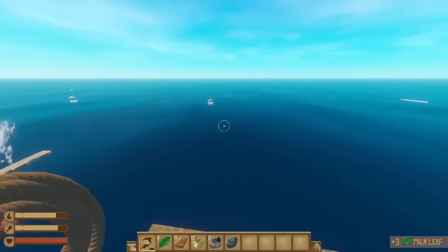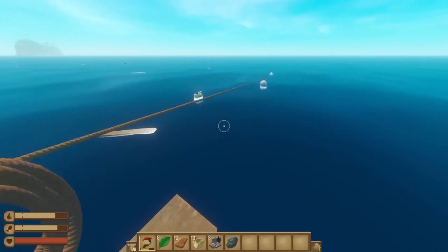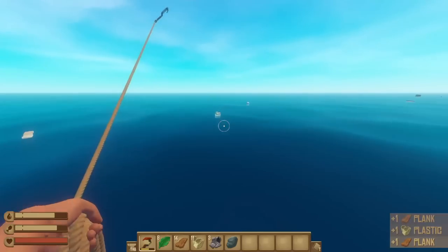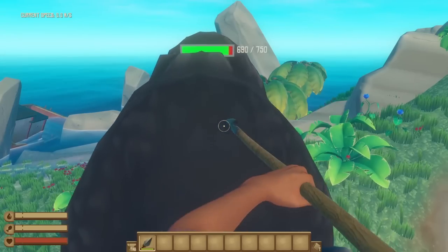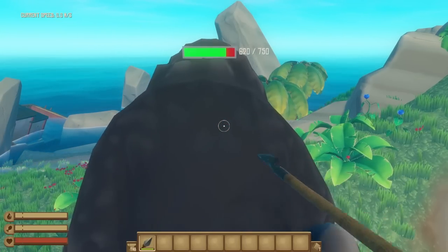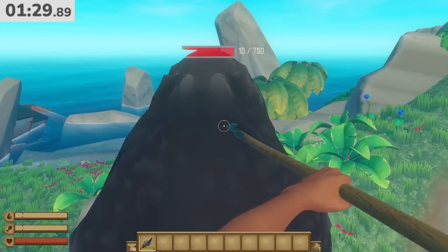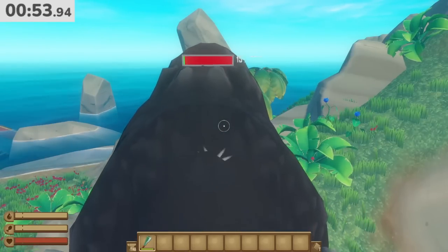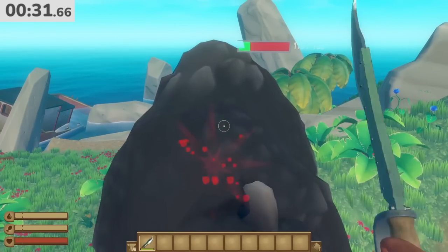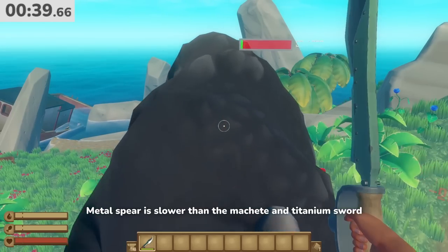I'm honestly very skeptical about the next one. There's always been debate about what Raft's best weapon is between the Metal Spear and the Machete, due to the Metal Spear supposedly hitting your target faster. I tested this using the Metal Spear, the Machete, and the newly introduced Titanium Sword. I spawned Mama Bear in a location she couldn't escape to get the best read on damage over time. It took almost exactly a minute and a half to deal 750 damage with the Metal Spear. The Machete was substantially faster at 55 seconds, but the clear winner was the Titanium Sword at just 41 seconds. So although the swing on more advanced weapons might be slightly slower, the increased damage definitely outweighs the speed. This myth is definitely busted.